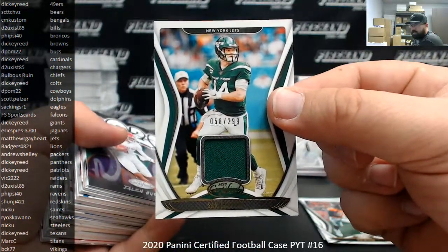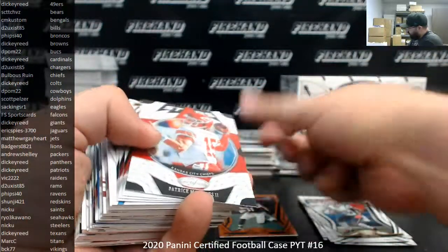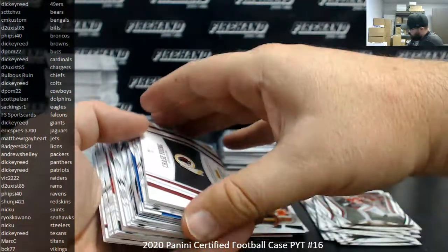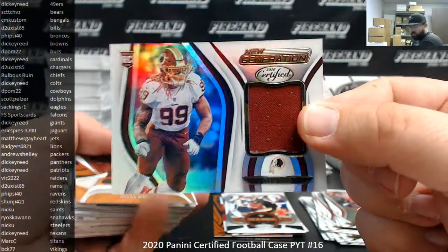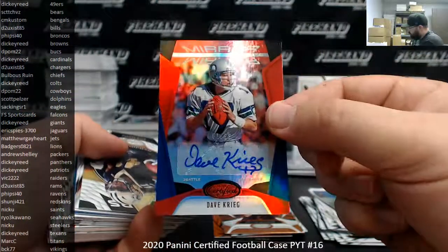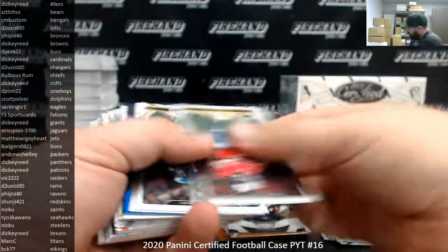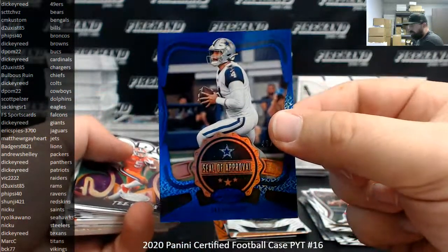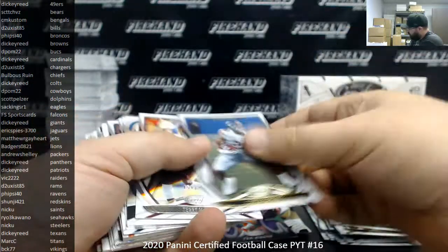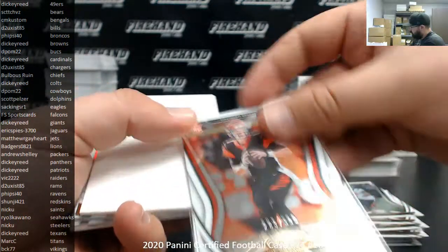Memorabilia of Sam Darnold Jets, number to 299 — Jets going to Matthew R. Gayhart. David Johnson to 199. Kenneth Murray to 299. Chase Young, new generation jersey for the skins, going to Shudgy 421. Dave Craig for the Seahawks — red mirror signatures 99, Seahawks going to Rio 3 Kiwana. Dak Prescott, 75 seal of approval blue, Cowboys going to D-Palm. Terry McLaurin to 450. Joe Burrow to 399 — I think that's the first time I've pulled a regular Joe Burrow card. Bengals going to CM Custom.